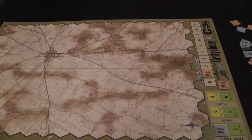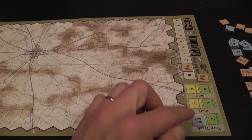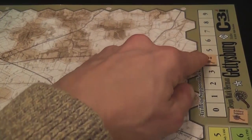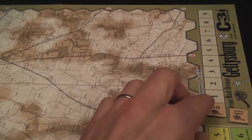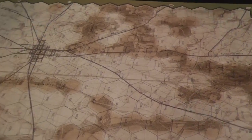One terrain type is defensible terrain, which is shaded and affects combat. The other is roads, which affect movement. There are two game tracks: a turn track — the game lasts six turns, two for each day of the battle — and an artillery track where players keep track of how many artillery points they have. You commit artillery points in combat, and you have a limited number; when you're out of them, you can't use artillery anymore.